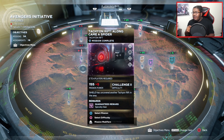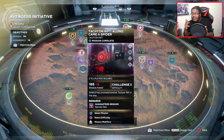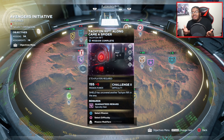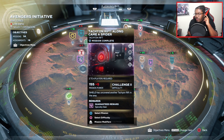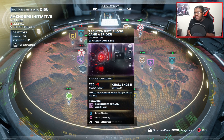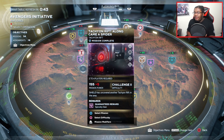I think the Tachyon Rifts might be bugged. The first day they came out, I got an exotic for Hulk on the first try, and the second day I got the exotic for Iron Man first try too. But for about two weeks since then, I have not been getting any exotics to drop. They still do drop — I can confirm that — but it takes multiple runs. The drop rate seems off, so just be aware of that.